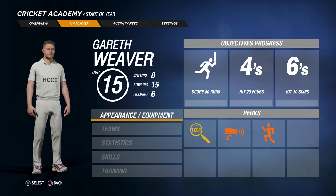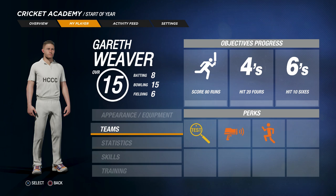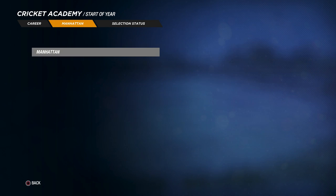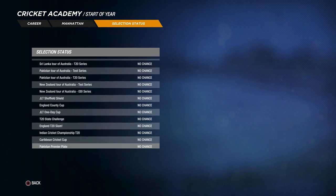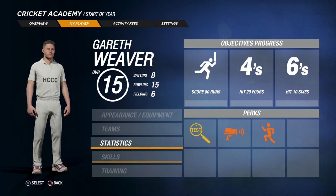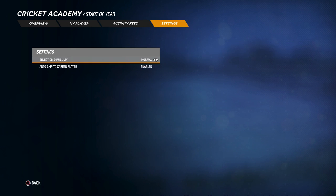Looking at our player tab — overall 15, with batting, bowling, and fielding ratings. Objectives are: score 80 runs, hit 2 fours, hit 10 sixes. It's got the perks down there as well. Appearance and equipment takes us back to that screen. Statistics — much like what it was in Ashes Cricket, pretty much, with the Manhattan and selection status. Training — we're not going to get into that because who needs training? Activity feed is much like the inbox in Ashes Cricket, and then there are settings too where you don't change too much.